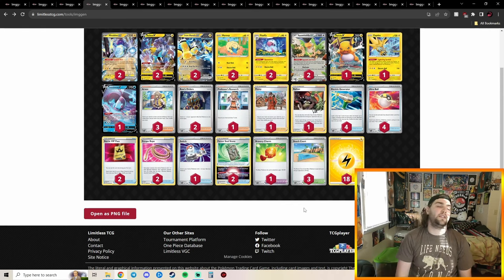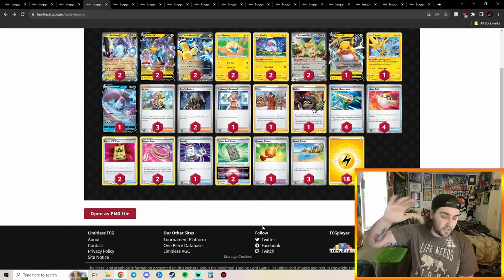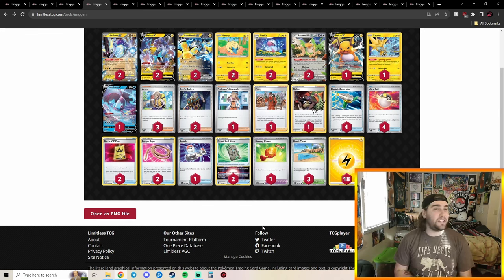In 13th place we have Miraidon, playing 18 Electric Energies, the Beach Court build, two Iron Hands, two Miradon, and two Battle VIP Pass. This deck is set up to attack on the very first turn — you go all in, get everything set up, take a KO, and go from there. The chance of whiffing on Generator is pretty low; you might only get one energy sometimes, but you should hit two on a good chunk.